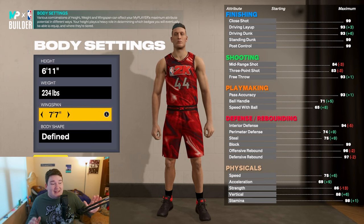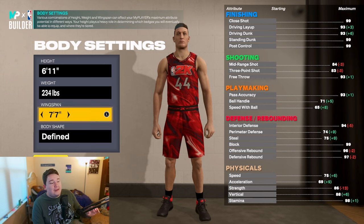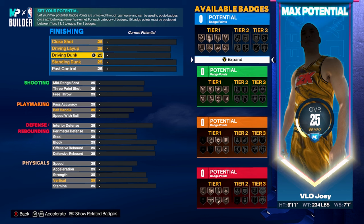I know Hall of Fame Space Creator doesn't sound like a big man badge, but if you've watched this channel, I hit crazy stepbacks with an 83 three-pointer while having it. Space Creator activates on stepbacks like crazy this year, so shot creating is something you can definitely do on this build. Body shape: I went with the Defined build.